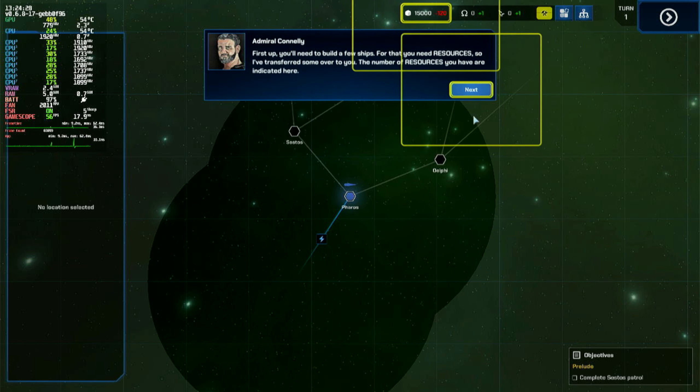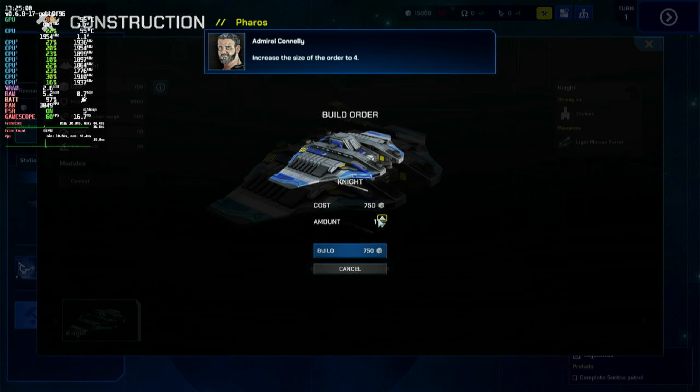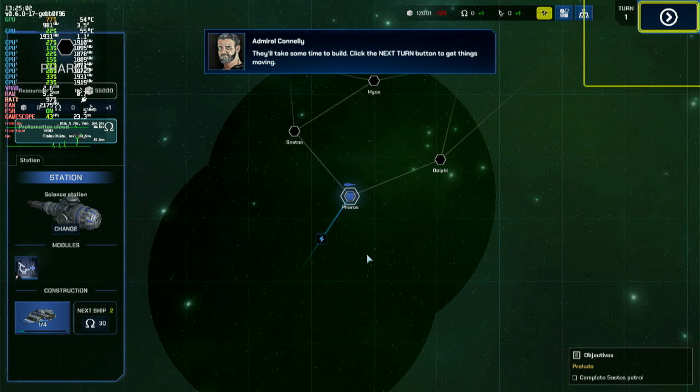Select the Pharos system on the star map. Here you can see the station's equipment and access its shipyard. Click the highlighted construction button. Let's order some Night class frigates. Select build, and increase the size of the order to 4.